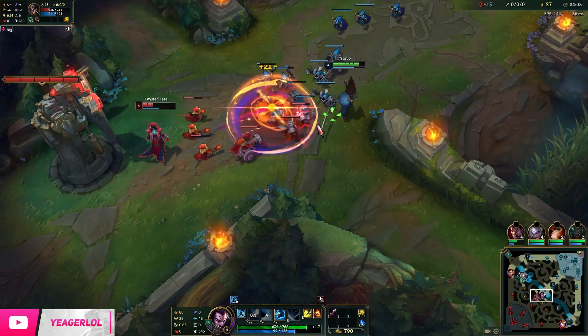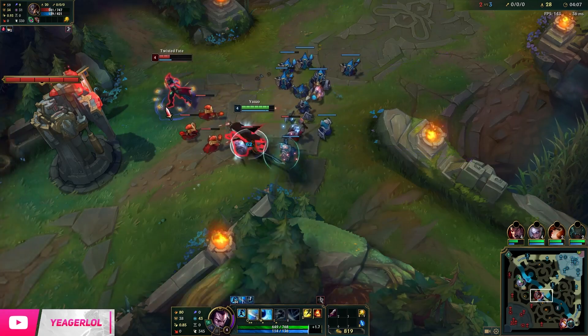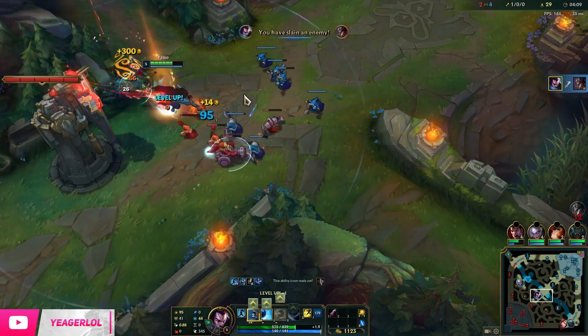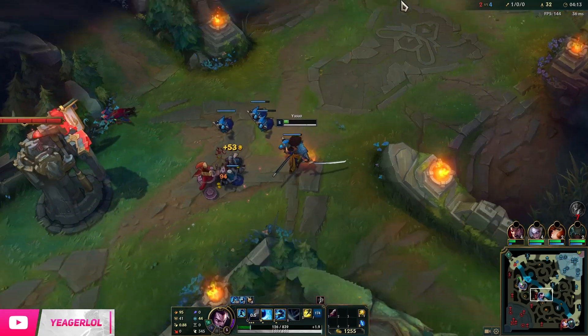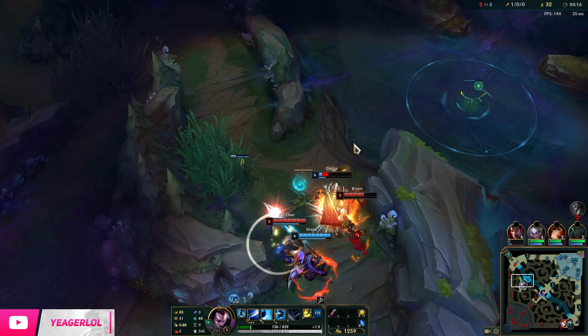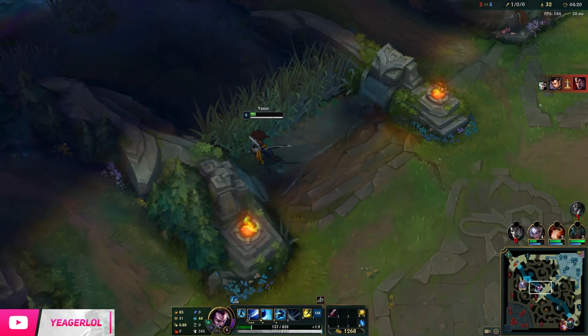When you aim the Tornado, the animation is pretty slow, so if people see the animation they're going to dodge it most of the time. Try to aim it right behind them because they will often try to sidestep it by moving backwards. If you aim it behind them, a lot of the time you're going to get free hits.